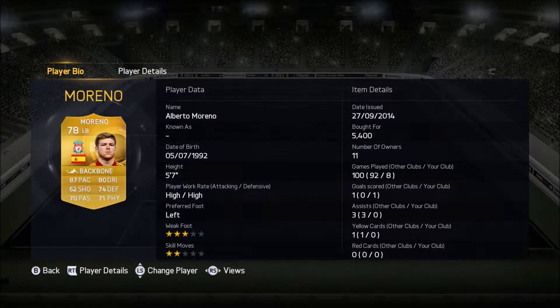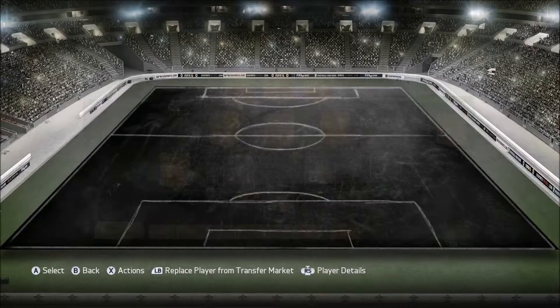At left-back we have Alberto Moreno, 78 rated, plays for Liverpool from Spain, and he costs 5,400 coins. This was the first time I tried him out and honestly he is arguably the best left-back I've used on this game. 87 pace, 80 dribbling — he is up and back very quickly with high, high work rates. He did pick up a goal for us that I'd probably feature in the key goals. For 5,400 coins, where I'd normally pay about 15 grand for him, he's insane.